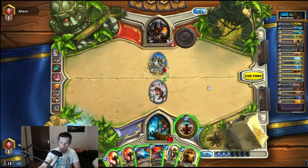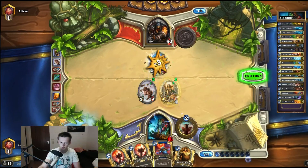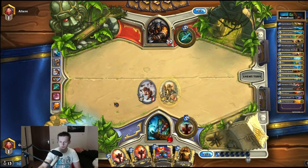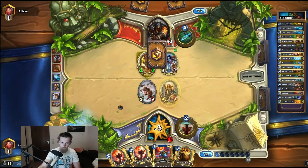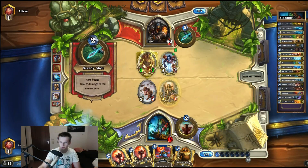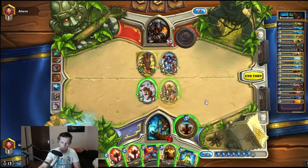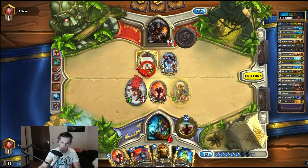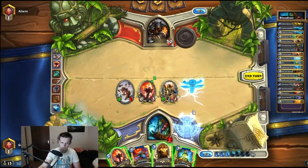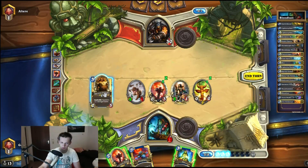Too bad I can't play the Harvest Golem this turn. I'll play an Argent Squire and a totem because I can buff it and not lose my token on the board — I have Bloodlust. This is something that will stay on the board. I'm on a timer here because I'm already really low on life. I have to kill the board. The chance that he has Buzzard Unleash is really low, so I will spam the board with as many minions as possible.